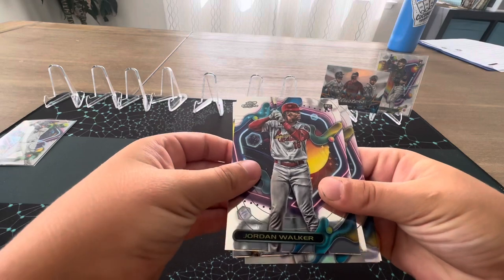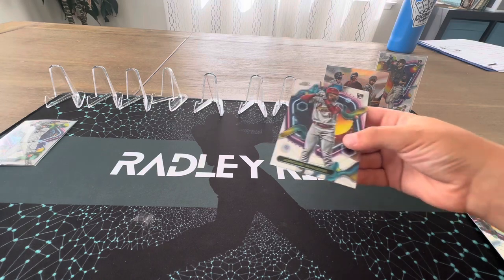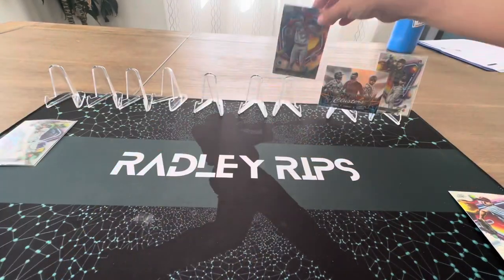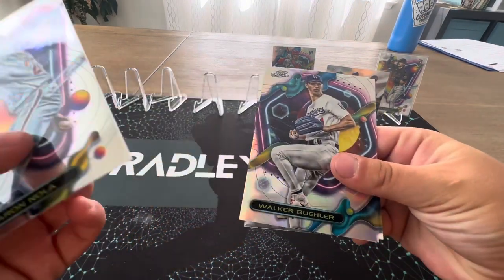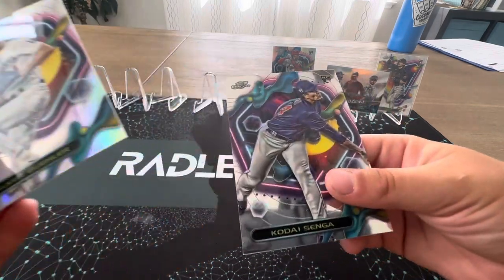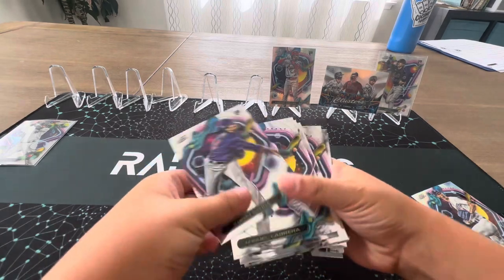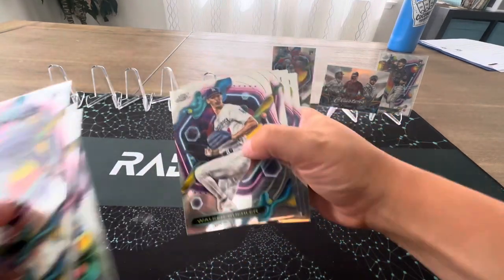We got Jordan Walker — real good rookie. I got a refractor, I believe. Aaron Nola. And Walker Buehler — we got back-to-back Walker Buehlers. And then Kodai Senga. That was Jordan Walker and Walker Buehler last pack. Let me check — yep, we did. That's all right, that's only two.